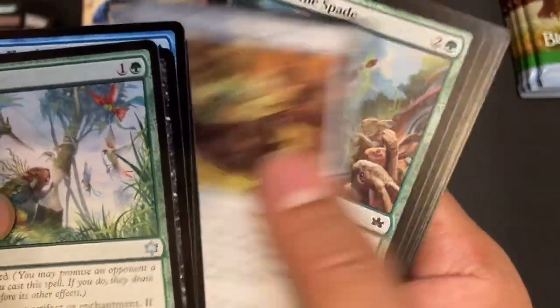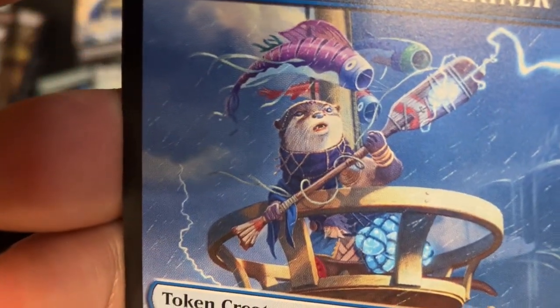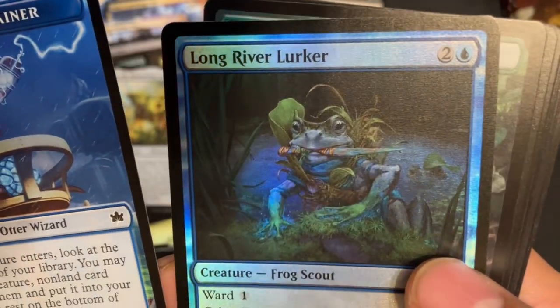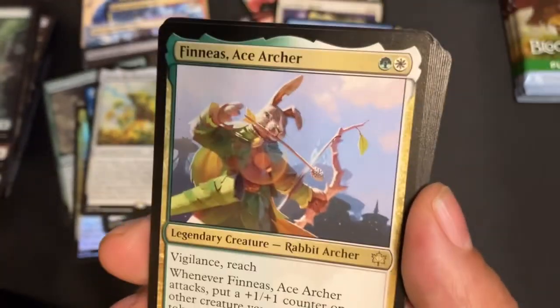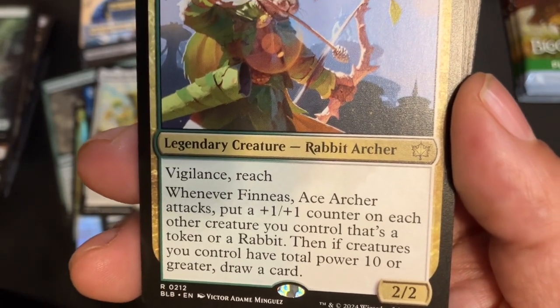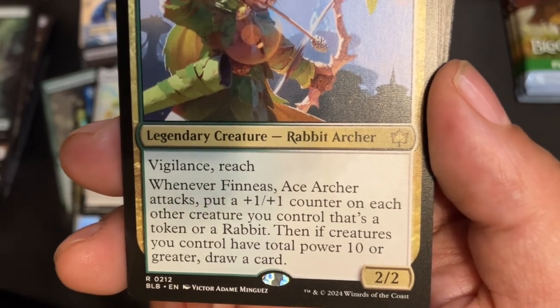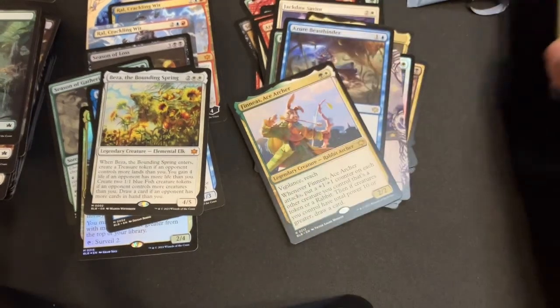Nope, no Dew Drop, and we continue. I don't think I have this one — it's the Offspring for Thunder Trap Trainer, look at the little guy — just oh no. Foil Long River Lurker, and we got a Forest. Phineas H Ace Archer — two-drop, 2/2 with Vigilance and Reach. When it attacks, put a +1/+1 counter on each other creature you control that's a token or a rabbit; then if creatures you control have total power ten or greater, draw a card. Remarkably easy to pull off. And then Ruthless Negotiation — beautiful art.